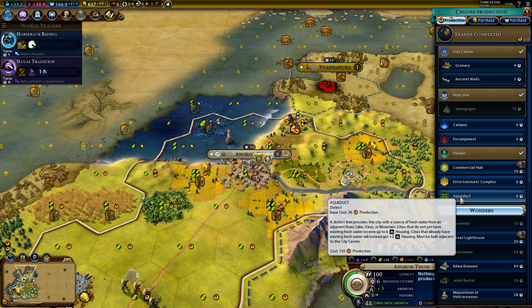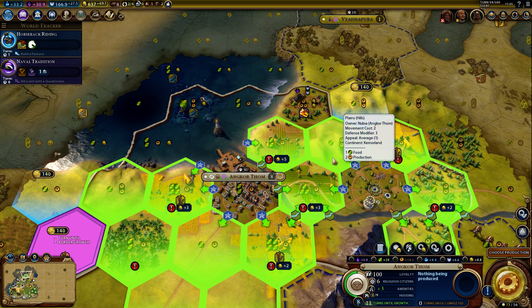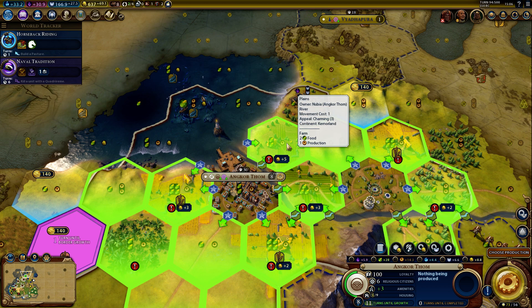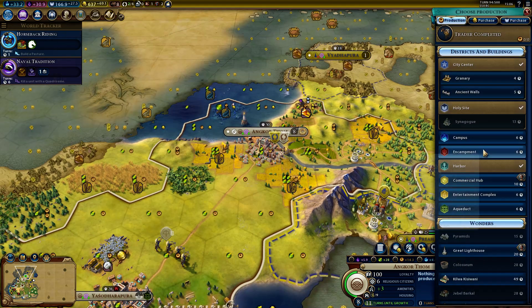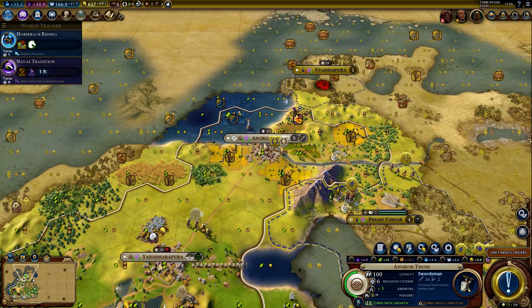In this city we can build more encampments. We have the harbor — usually the commercial district goes really well with the harbor, so this would be really nice, but we will lose food if we do this. On the other hand, since the city will rebel in 10 turns, I may build a unit. In 10 turns we can build a swordsman — let's do this.